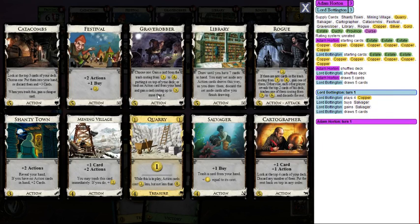The second option with Grave Robber: trash an action card from your hand and gain a card costing up to three more. The canonical play is trash a Grave Robber costing five and gain a Province. Then later you can play another Grave Robber and retrieve the trashed one from the trash, continuing the cycle. It trashes actions into better things or gains cards from the trash.